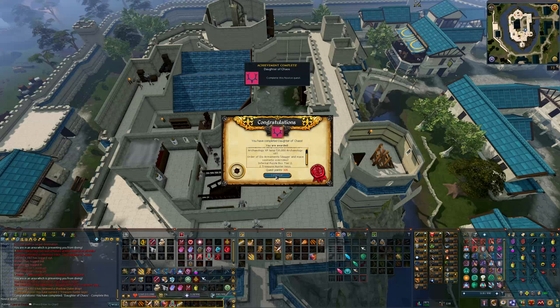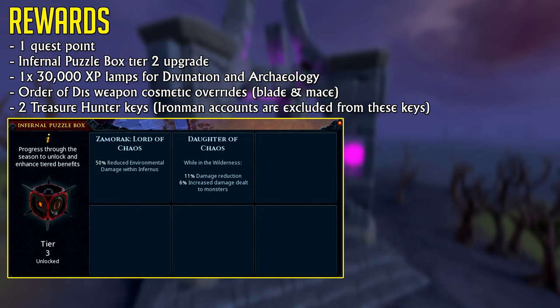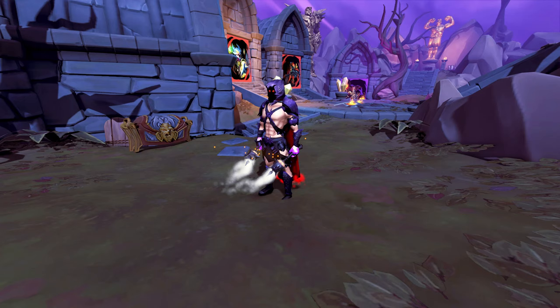As for the rewards, you'll get 1 quest point, an infernal puzzle box upgrade, a 30,000 XP lamp for both Divination and Archaeology, the Order of This weapon overrides — which are either a mace or a blade dagger-like thing — and 2 treasure hunter keys.